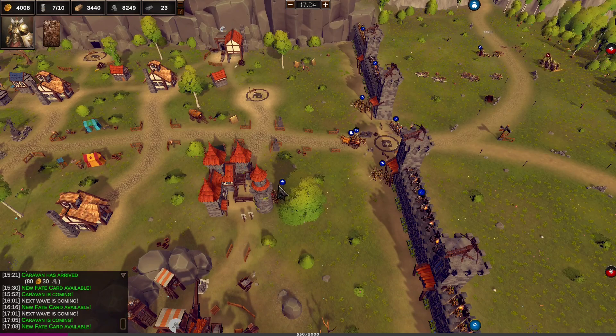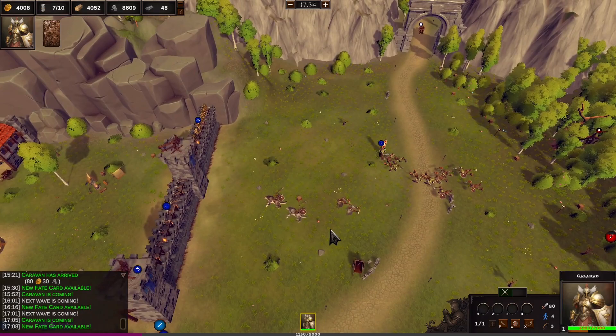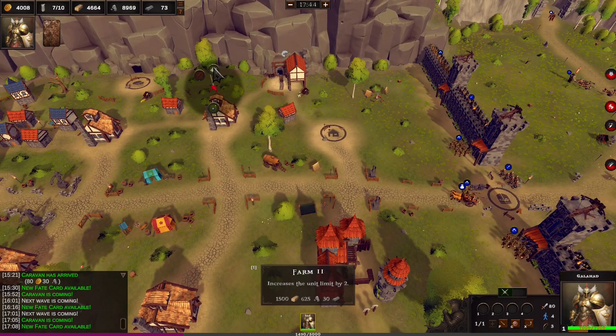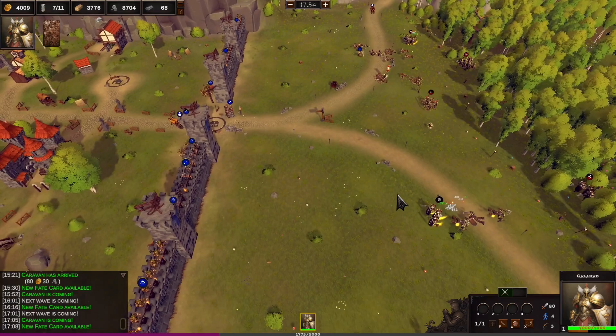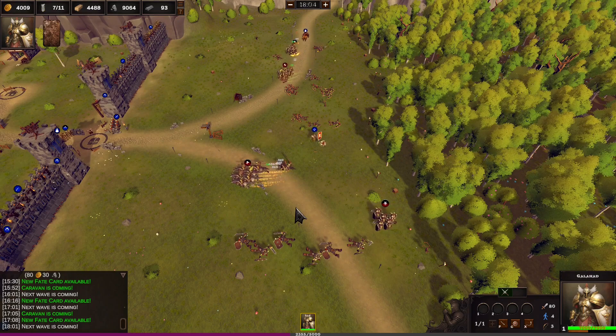I'm going to go squad of watchers - bring them out behind the wall so they do as much damage as they can. I'm going to alternate between - probably get a couple of watchers here, another one up there, another one down here. Oh we got the farms as well - that's going to cost me iron. Let's leave that for the moment. Just keep Galahad running, collecting up as many bonuses as we can.